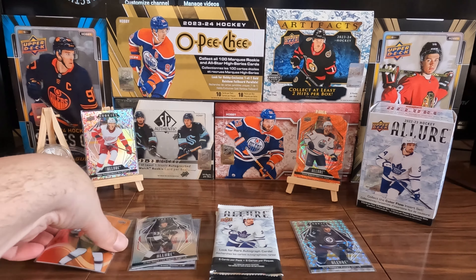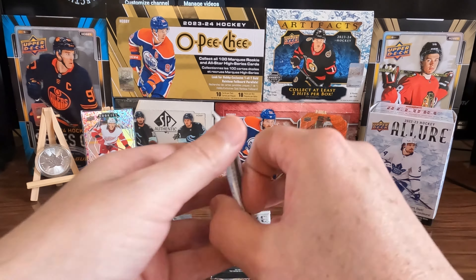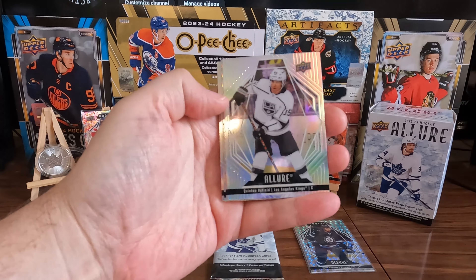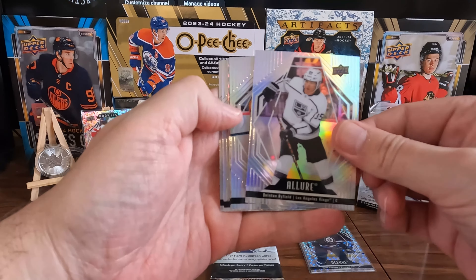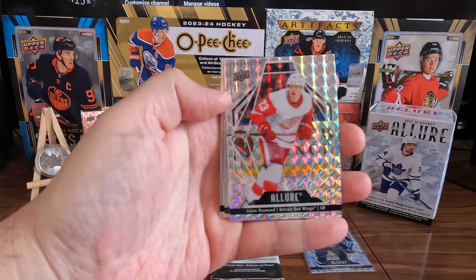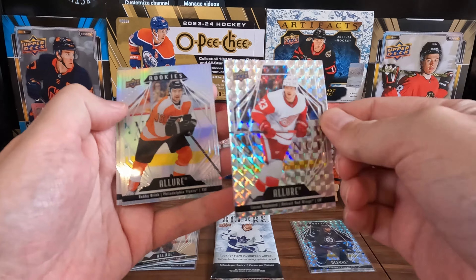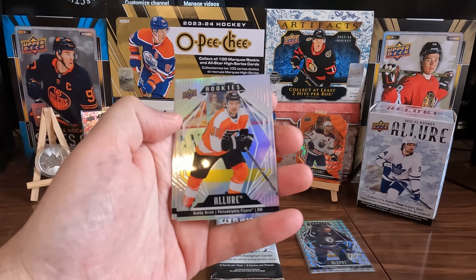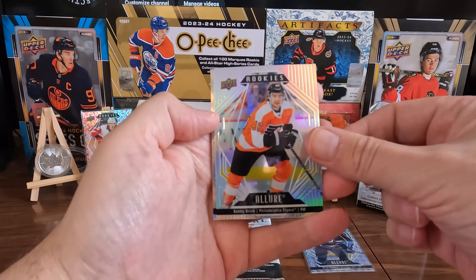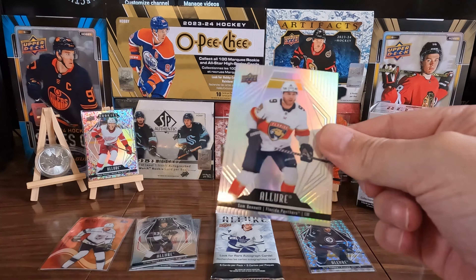Okay, next pack. That last card — that was a Color Flow, red to orange. That's nice. Super shiny base. We got a Lucas Raymond on the White Diamond — those look nice. We got a Bobby Brink on the Rookie. Shiny Rookie. Base.